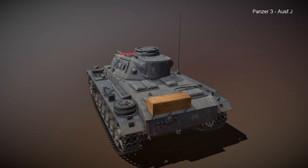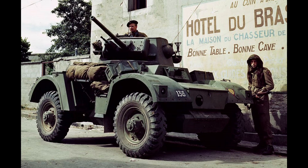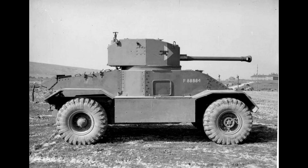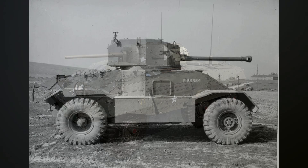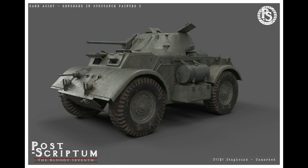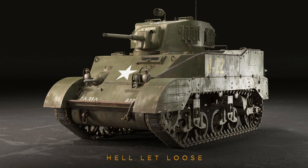When it comes to the British and Commonwealth tank roster for 1944, those forces in Europe were still using the 2-pounder-armed Daimler armoured car, but they also had the Mk II AEC armoured cars with a 6-pounder or 57mm gun, as well as the Mk III AECs with a 75mm gun — packing a lot of firepower for an armoured car. The British also had access to M8 Greyhounds, the current American recon vehicle in Hell Let Loose, as well as the T17E1 Staghound. By this stage of the war, the light tank of choice was firmly the Stuart. The Vickers Light Tank Mk VI would be pretty useless on a 1944 battlefield.